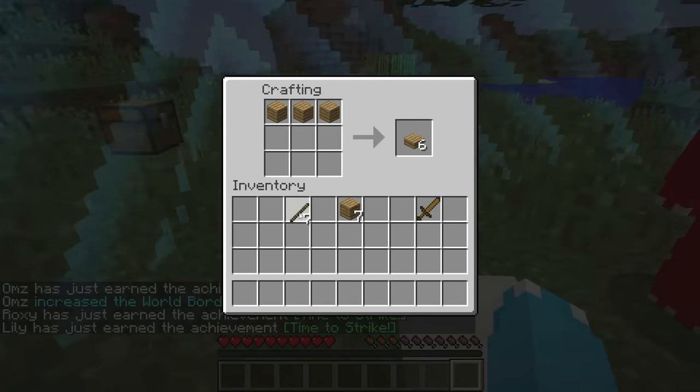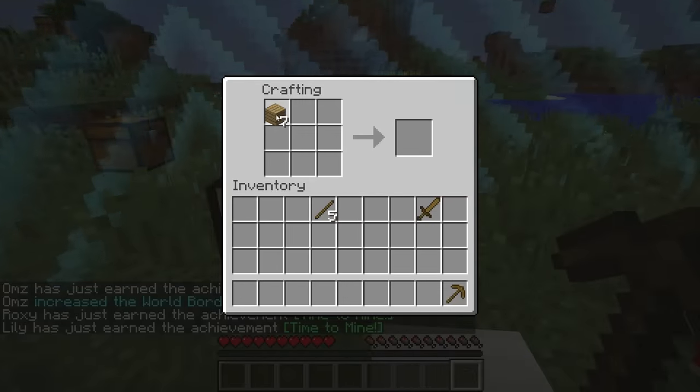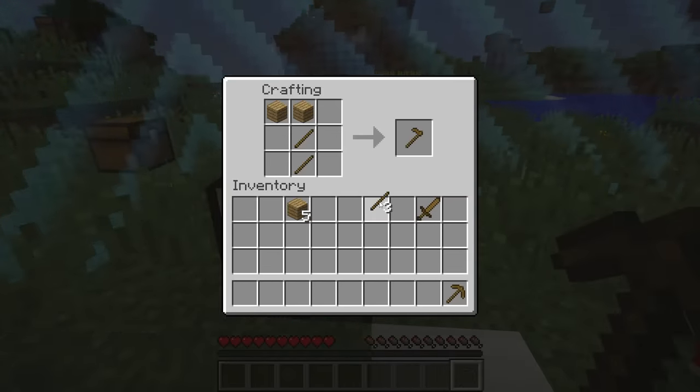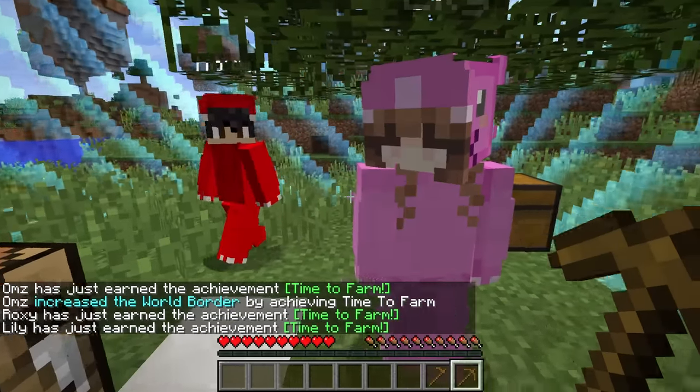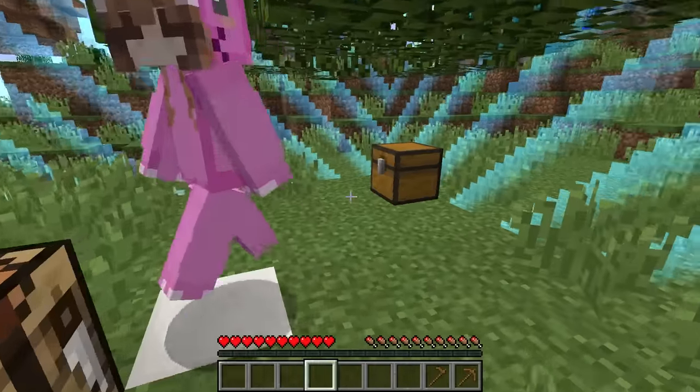Let's mine the wood so we can make them all — super duper great thinking, we could get three achievements in one. That's all the wood in the tree. Now let's turn it all into planks, then put our crafting bench down, make some sticks, and now we can make a wooden sword. Yes, it expanded by one!